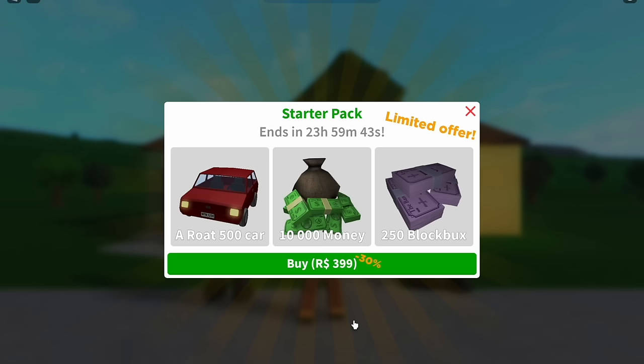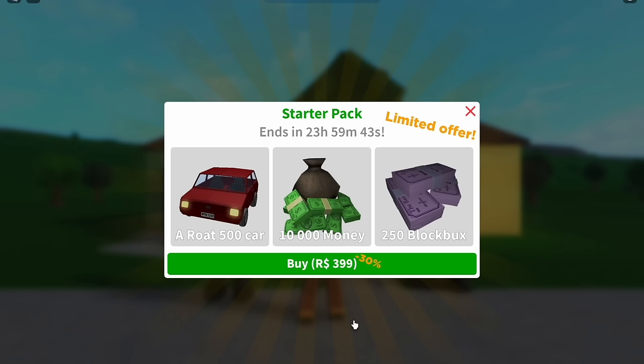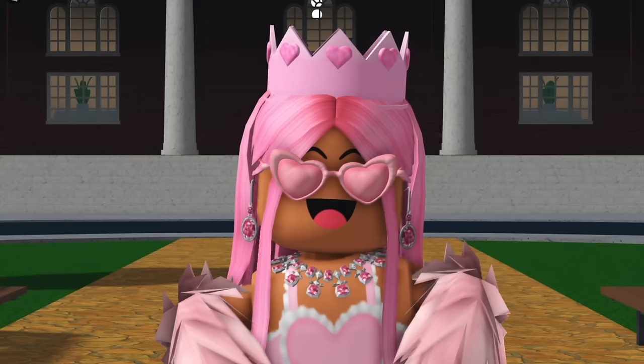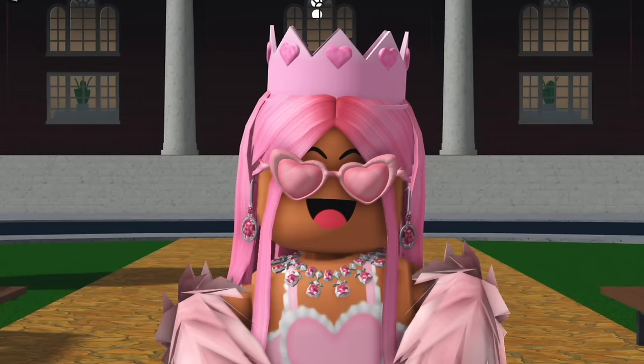Starter pack — similar to Tom, this is something that will show up when you first join the game. The starter pack is something you can buy in Bloxburg for just under 400 Robux, which will give you a bit of a head start by giving you the Rope 500 car item, 10,000 Bloxburg cash, and 250 Bloxburgs. The starter pack is available for the first 24 hours of you playing the game. And that is it for level one of the iceberg!